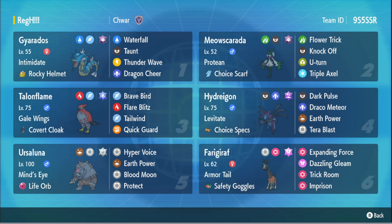Mascarada here with Prankster to just give us a pivot option and be able to go through screens - it's kind of like a budget Urshifu except it doesn't go through Protects. But thanks to Flower Trick always critting, you can get through screens and do a lot of damage. Talonflame here as our Tailwind setter with Dragon Tera and Quick Guard to deal with priority.